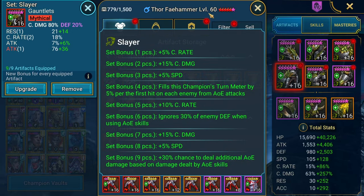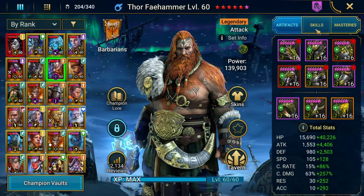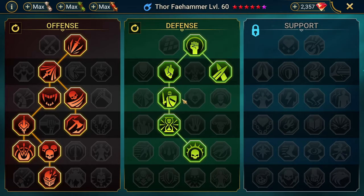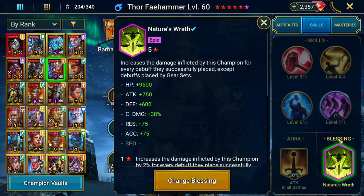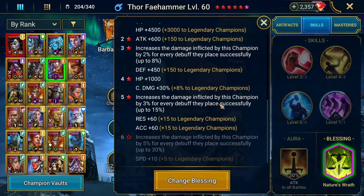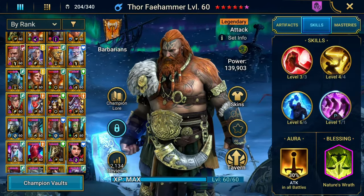I'm going to try him out in Merciless later. For now, we're just going to leave it because I'm not ready to change him out yet. These are the masteries on him — he's taking Helm Smasher and counterattack masteries. For his 5-star blessing, Thor has Nature's Wrath to give him more damage per debuff placed by him.